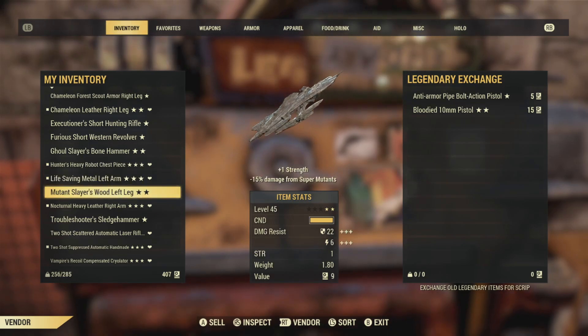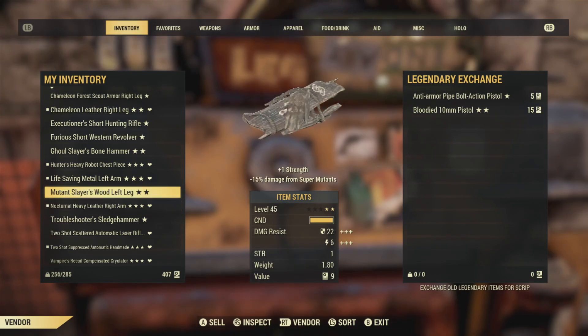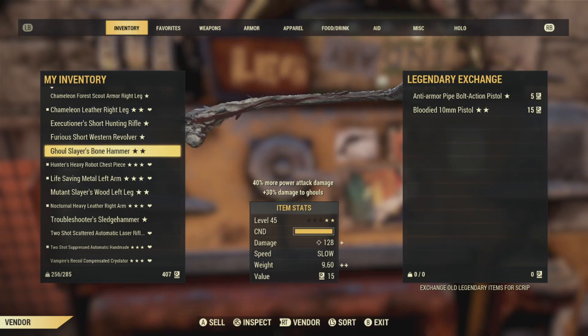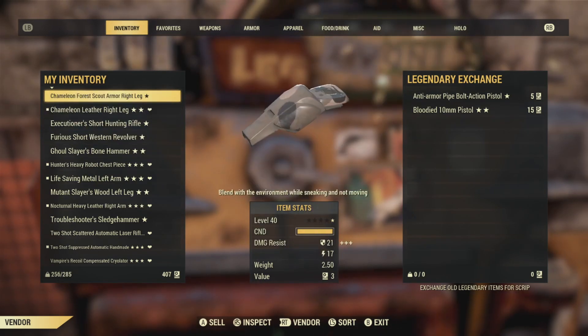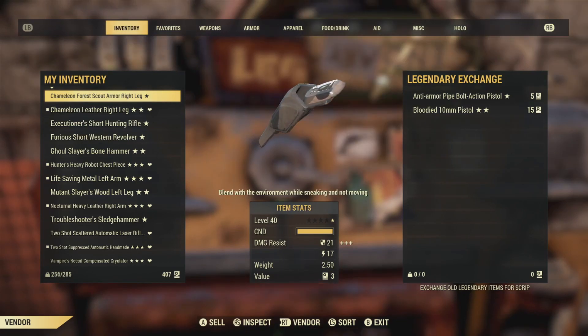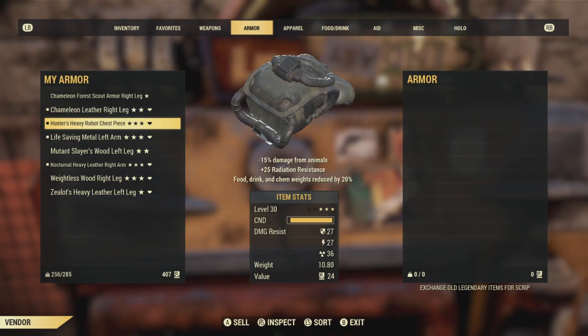Go ahead and sell some of your weapons to make some caps. When you're first starting out, do half breaking to learn and half selling. I do not advise selling the starred weapons — one, two, or three star legendaries — to the robots. You will not get very much money at all.